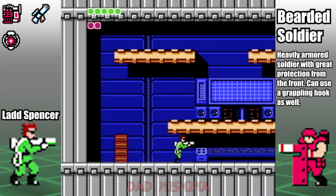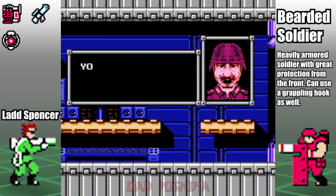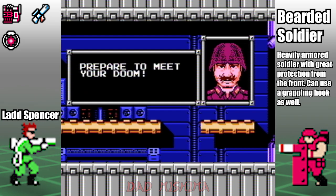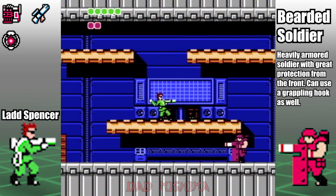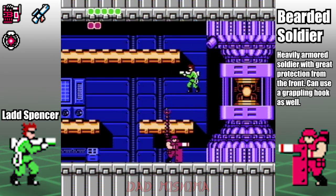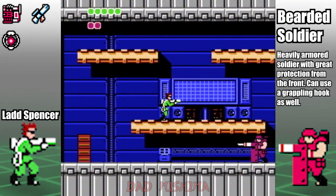This boss can be a menace, especially approaching him from the front. He also has his own version of the grappling hook that can knock you backwards. The best way to defeat him is to lure him away from the core, then quickly make your way back over there and take it out. Once you defeat him, you will receive the wire cannon for all of your efforts.